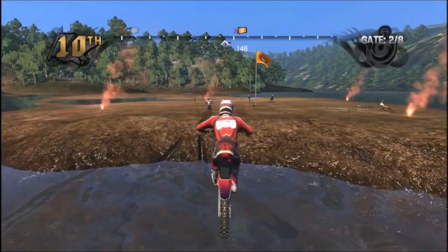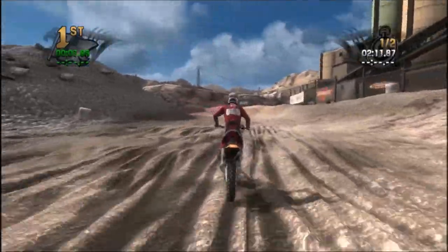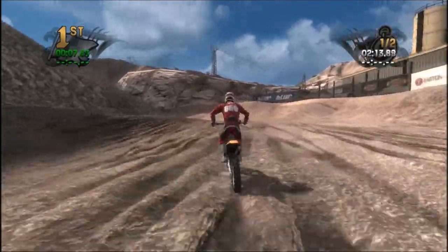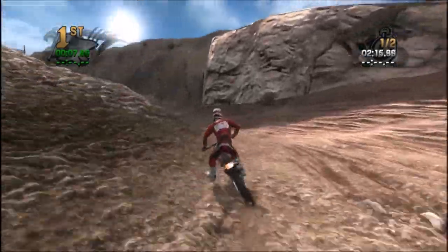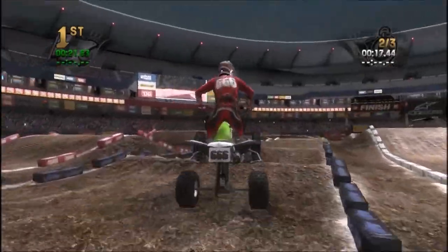There are around ten courses in the game, spread out across three or four big maps, including the stadium maps. Each course is well designed for the most part — they're in a variety of places — and the stadium tracks can be a bit boring, but you can get some great jumps off them.